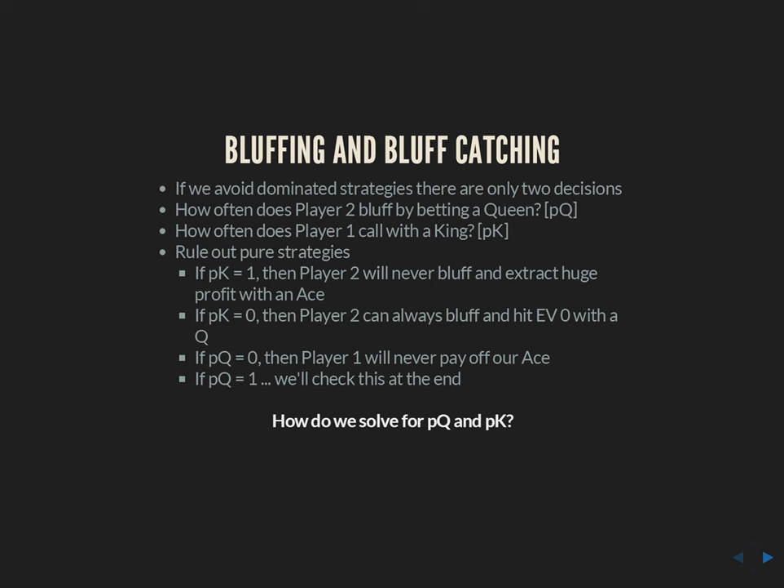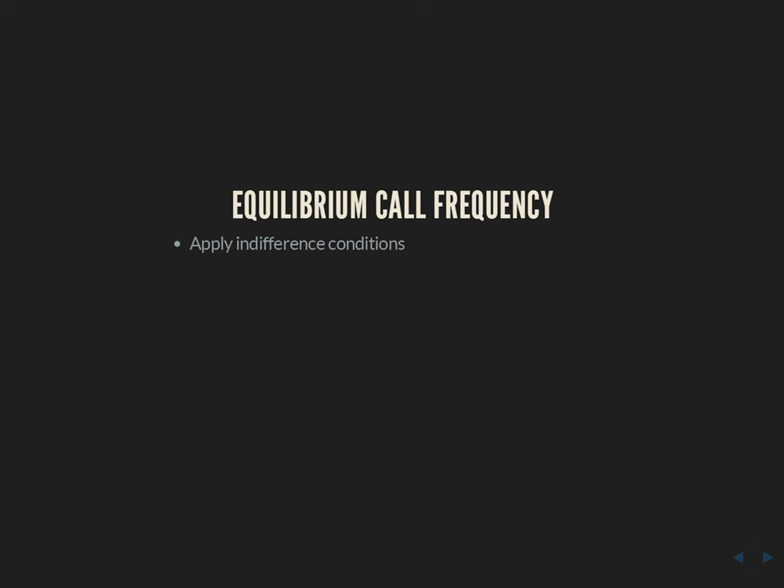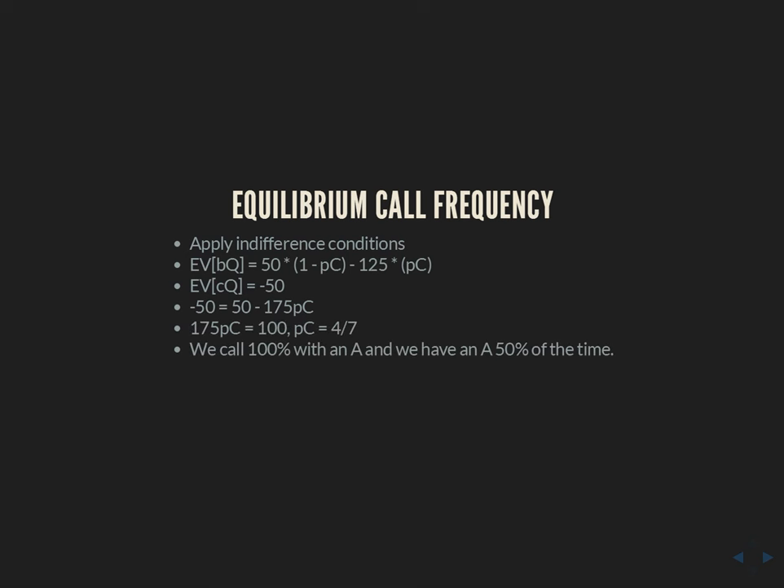Now we get into the heart of the math. How do we solve for PQ and PK? We apply indifference conditions — if you don't know what those are, go back and watch our previous video on rock-paper-scissors. The EV of betting a queen is: win 50 chips when they fold (probability 1 minus PC) and lose 125 when they call (ante plus the $75 bet). The EV of checking a queen is always losing the 50 ante. Setting those equal and solving, we get that player one needs to call exactly 4/7 of the time. Since they always call with an ace and have an ace half the time, they need to call with a king 1/7 of the time, because 50% × 1 + 50% × (1/7) = 4/7.